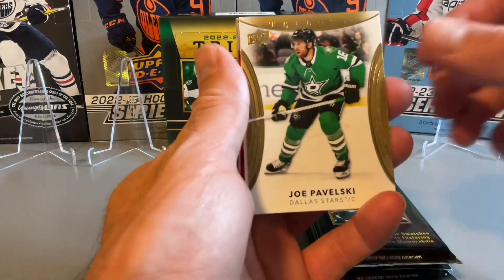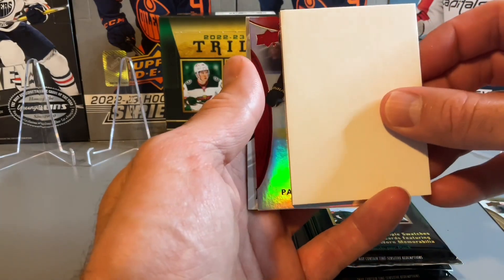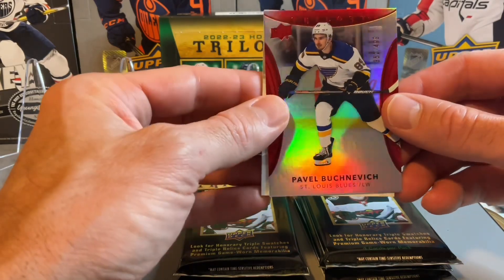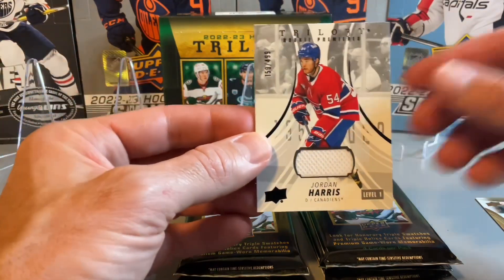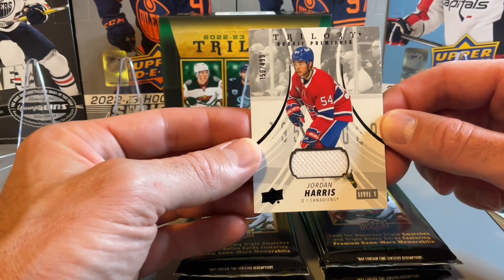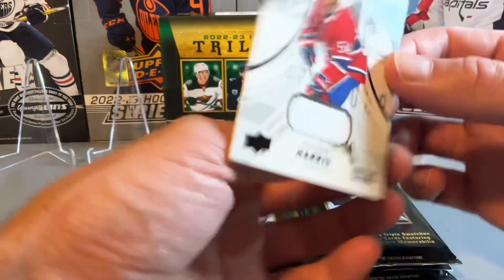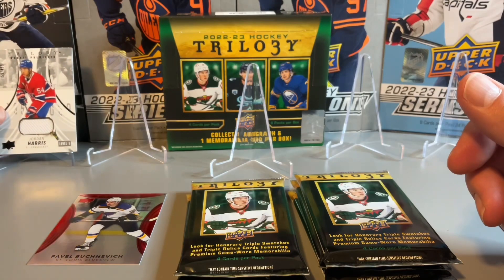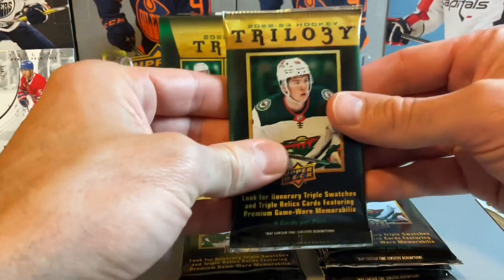Looks like we have something thick in this pack. Behind our decoy is Pavel Buchnevich, numbered out of 499. And there's our mem card — 159 out of 499 — on the Jordan Harris level one, just a white piece of jersey. Kind of a nice looking card, not the best rookie and not the best Montreal rookie to get, but that's our first hit of the box.